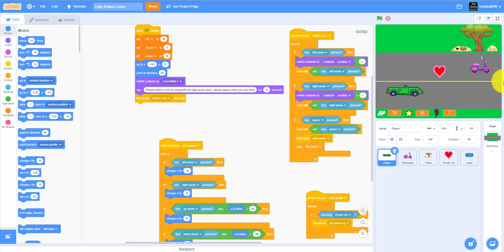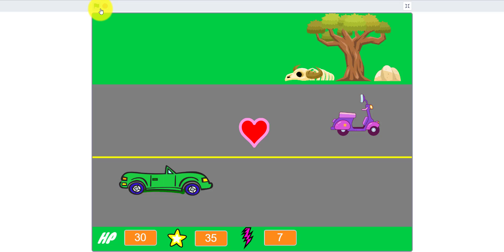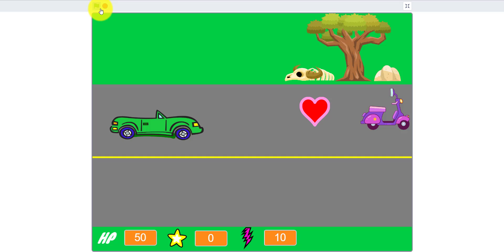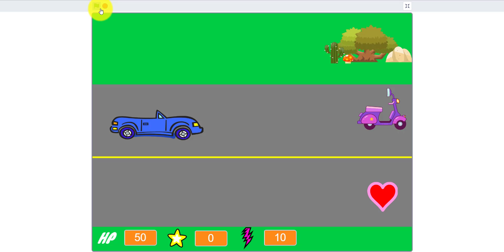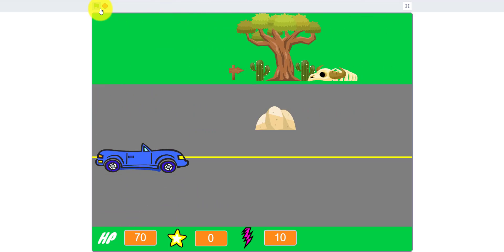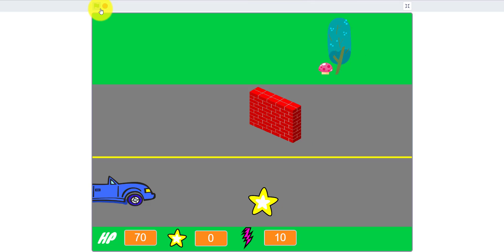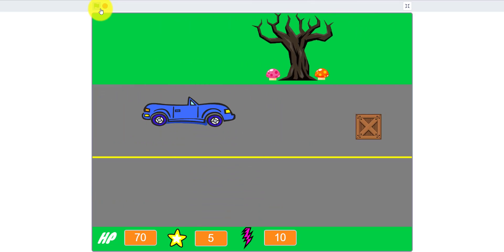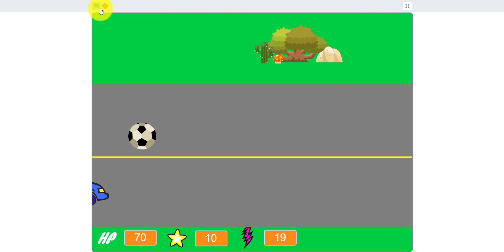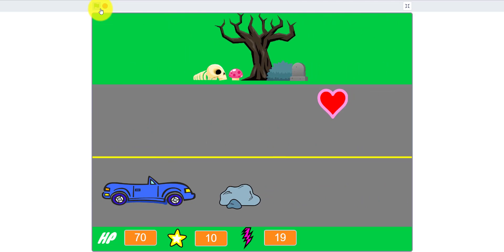I'm going to demo the game full screen. You select a car using the left and right arrow keys, then press space when done. There's cool music too. I selected blue because it's my favorite color. Hearts give you 20 extra HP, and stars give you points. You can also shoot crates, and you start with 10 lasers.